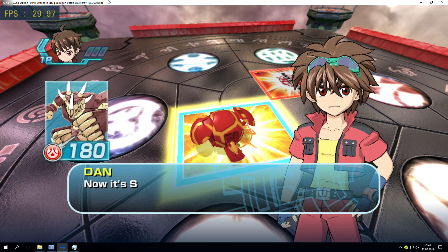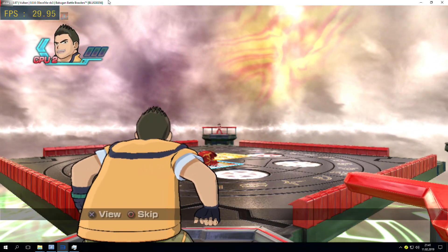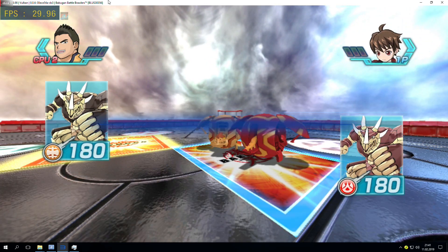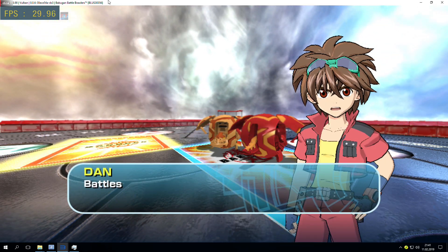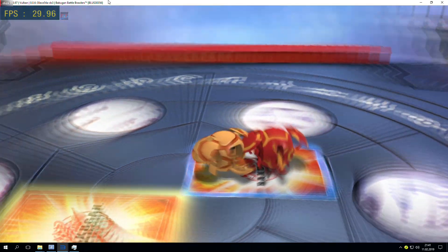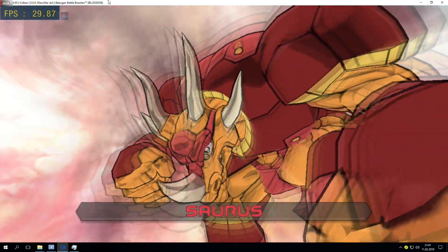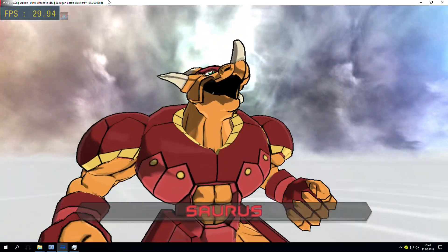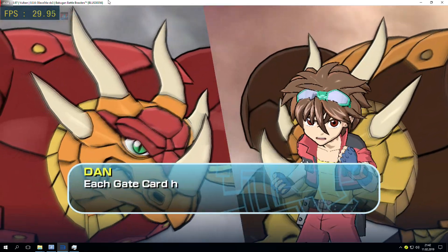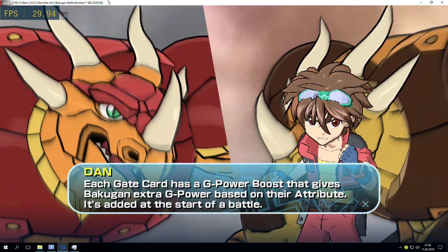You rock! Now it's Shuji's turn — CBU-2's turn. Bakugan, stand! Battles start when two Bakugan land on the same card. Gate card, open! Each gate card has a G power boost that gives Bakugan extra G power based on their attribute. It's added at the start of a battle.